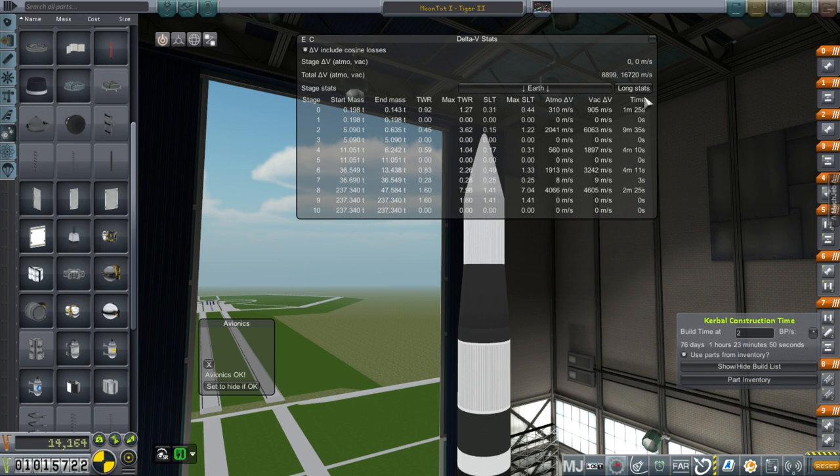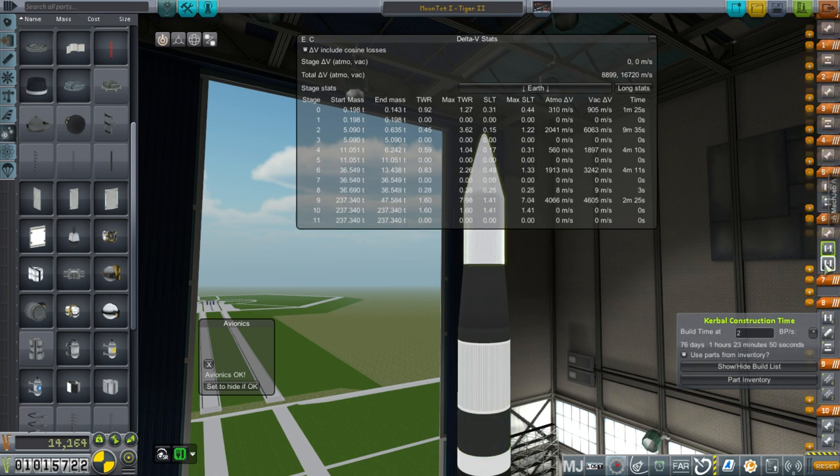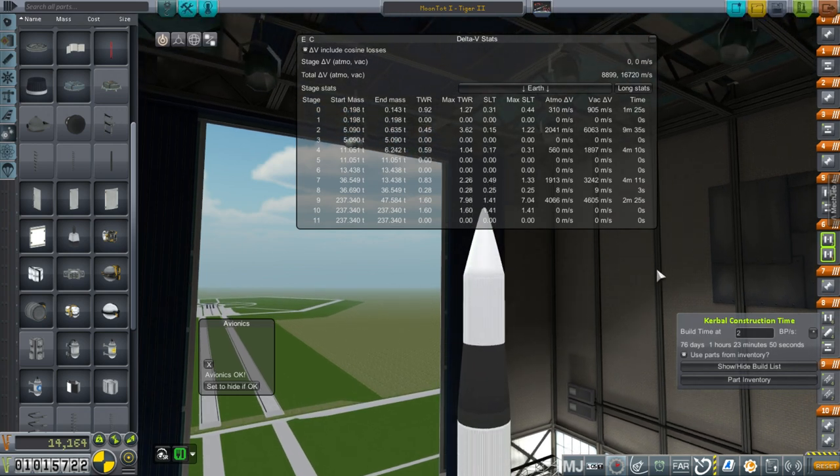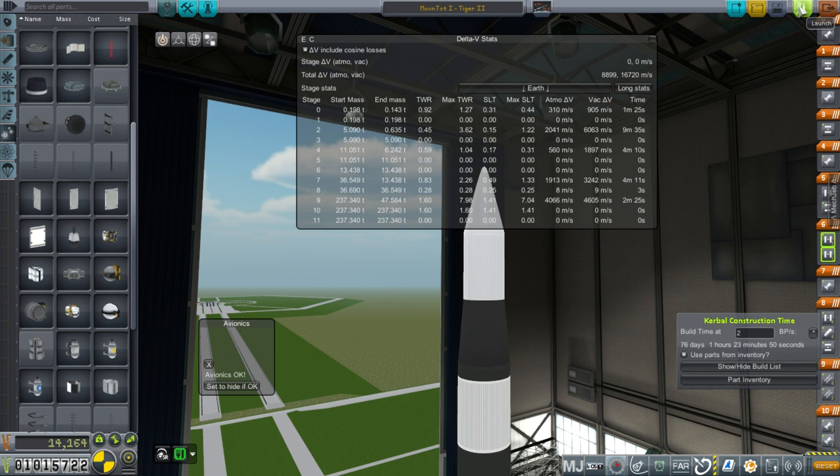That gives us 16,720 meters per second. I'm figuring about 9,500 to get into orbit, which leaves us with about 7,000. Then 3,100 for a transfer, another 800 to 900 to get into orbit — so that's 4,000 off, leaving us with 3,000, which is enough to land. I've called it the Moontot, because it's a really tiny little probe that we're landing on there.